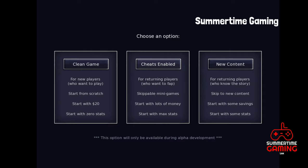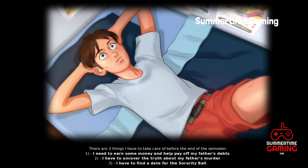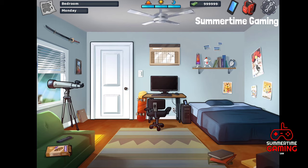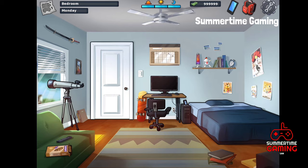When you click on Cheats Enabled, the game starts and when it comes to the home screen, as you can see, you have unlimited money. Looking at the stats, you can see your stats are full, so there's no need to increase them. You can also skip the mini games and go further and enjoy the game very quickly.